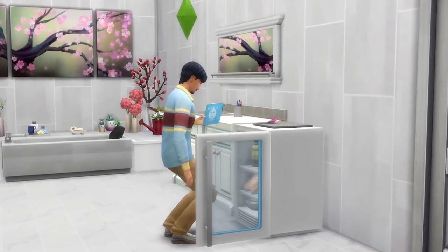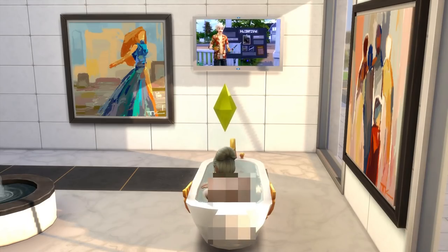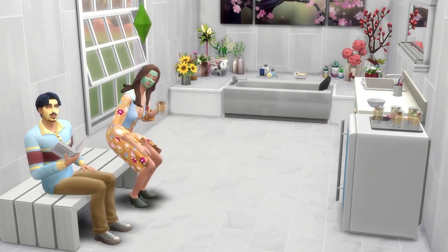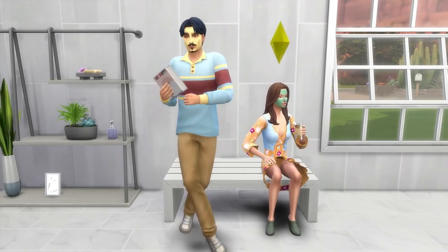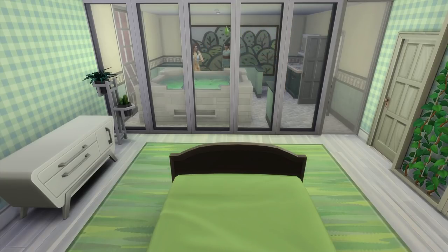Next up are additions that add gameplay. For example, you might want to add a TV to your bathroom that Sims can watch while having a bath. If you have the Spa Day game pack, you can also consider putting in the drinks tray for Sims to enjoy a drink, or the mini dispenser fridge where Sims can purchase and apply facial masks for that perfect self-care lifestyle.